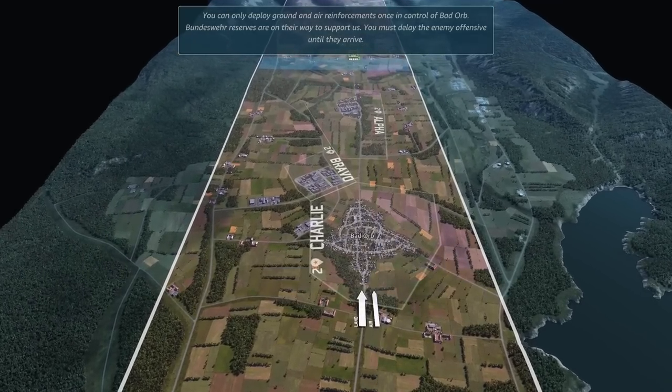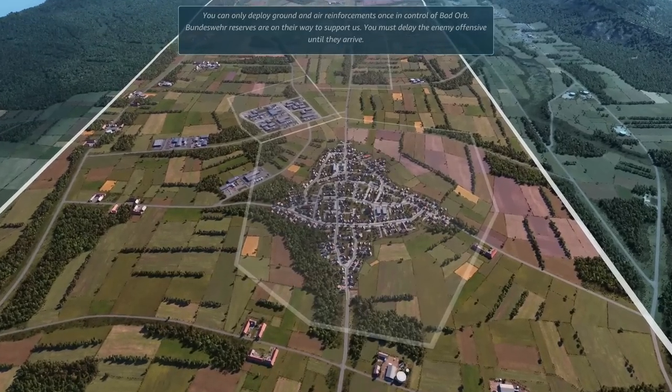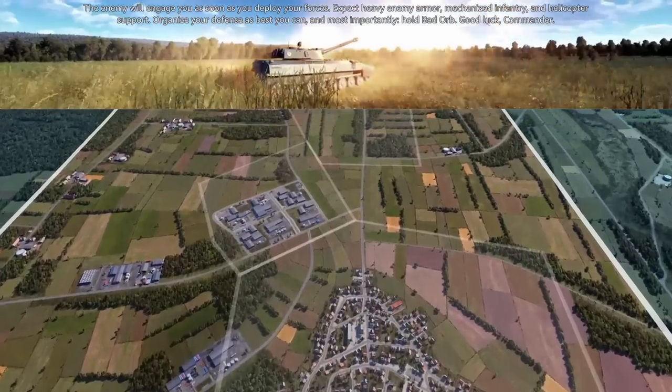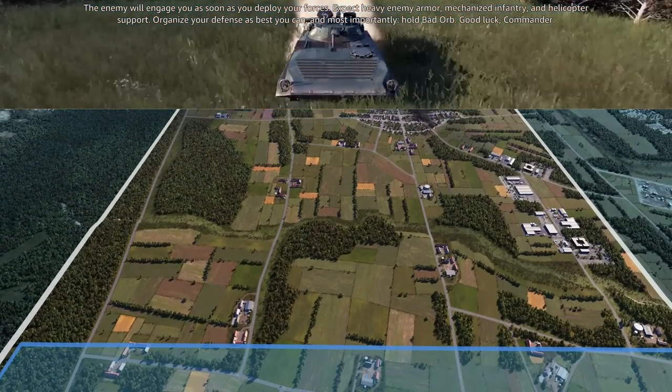You can only deploy ground and air reinforcements once in control of Bad Orb. Bundeswehr reserves are on their way to support us. You must delay the enemy offensive until they arrive. The enemy will engage you as soon as you deploy your forces. Expect heavy enemy armor, mechanized infantry, and helicopter support.